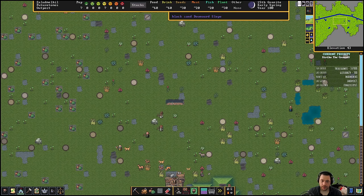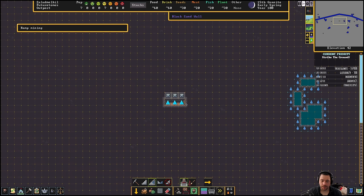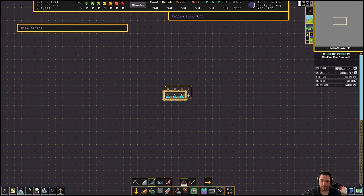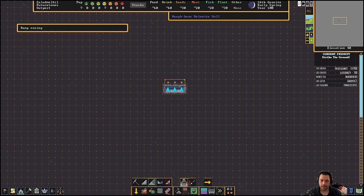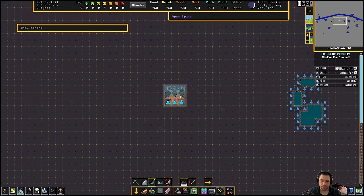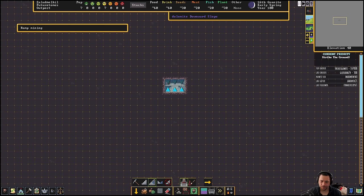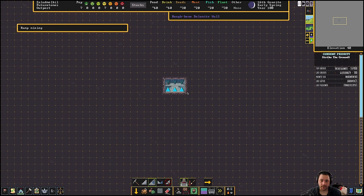So let's strike some earth. There's the channel. I'm going to turn it on these slopes so you can see it a little bit better. And then I'm going to start ramping down — I'm going to have it three wide because that's how wide the wagons require. You could build it one wide, but because I've employed three diggers, might as well do three wide and it's going to look like a ramp going down. There are some important layers to note here. The first subterranean layer is black sand, then it's yellow sand, and then it's dolomite wall.